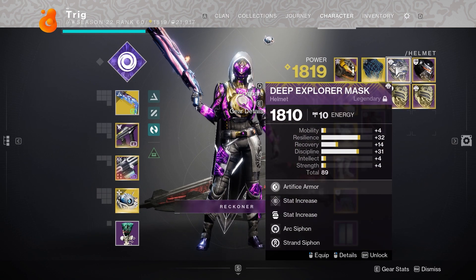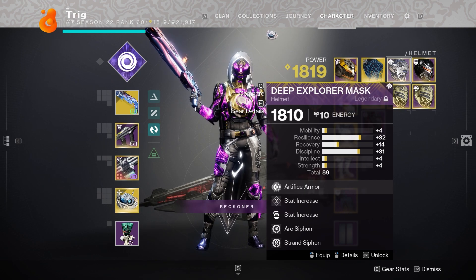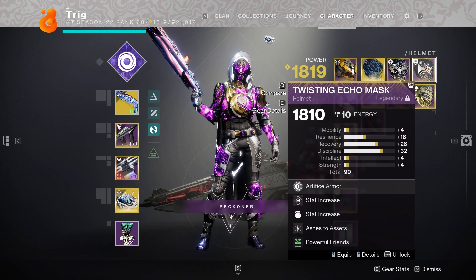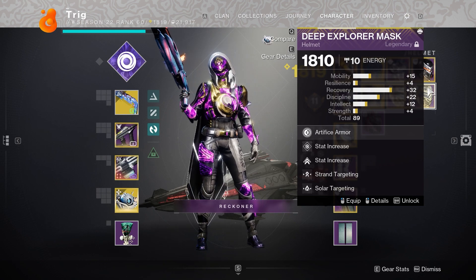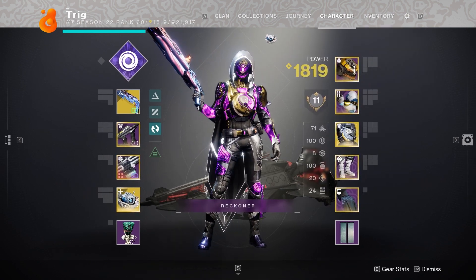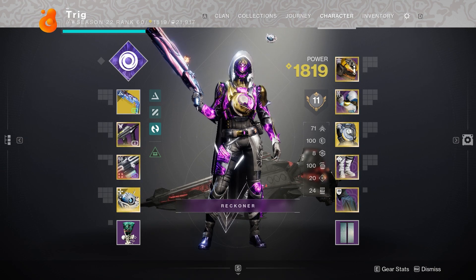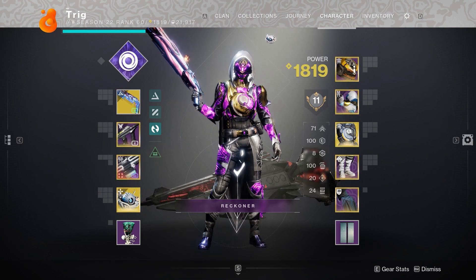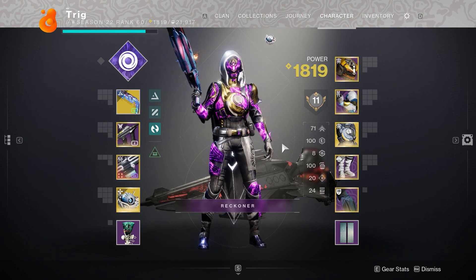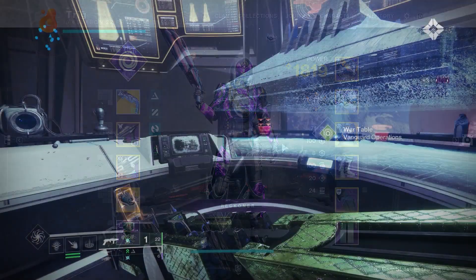If you hover over armor pieces, you can see that some have resilience or recovery mods, which account for the small differences. Take away 10 from the mod and you have basically even distribution. It won't be exactly 50/50 every time — I'd say a 45-to-55 ratio is the maximum range. That's basically how stats work. If it's confusing, ask down in the comments and I'll explain it further.